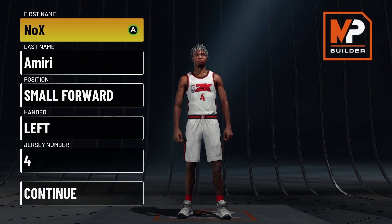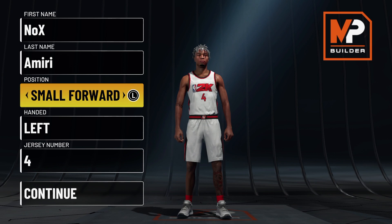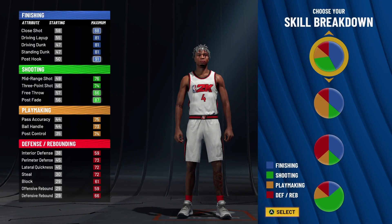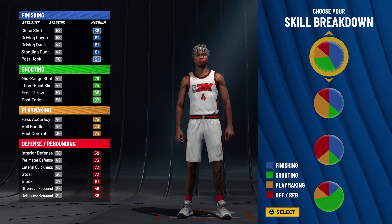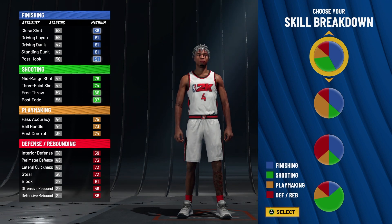I'm on the metric system, so it'll say meters instead of feet and inches. For the small forward, we're going with green-blue but mostly blue. When you get mostly blue instead of just green-blue, it gives you a little more ball handling — that's what unlocks those dribble moves — and you also get a higher driving dunk rating, which gets you those contact dunks.